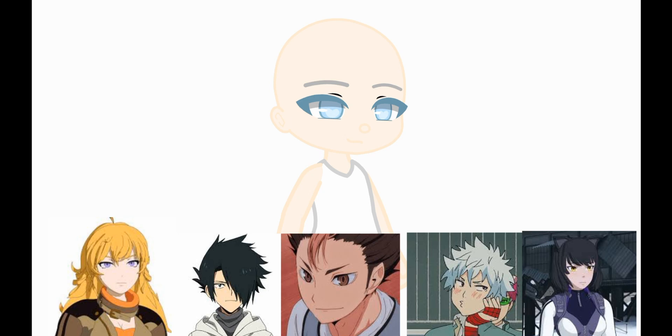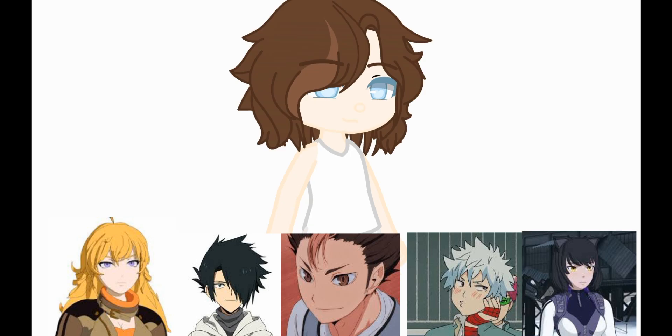For hair, make it the same color as the third character and have it styled like the fifth character. Meaning if your fifth character has a ponytail, add that. If they have loose hair, add that, and so on.